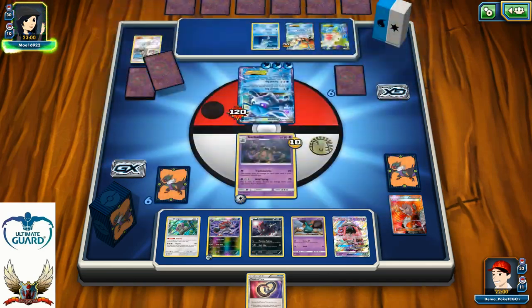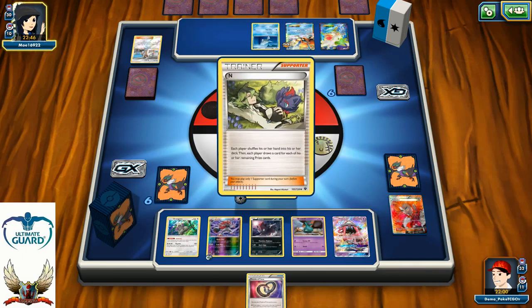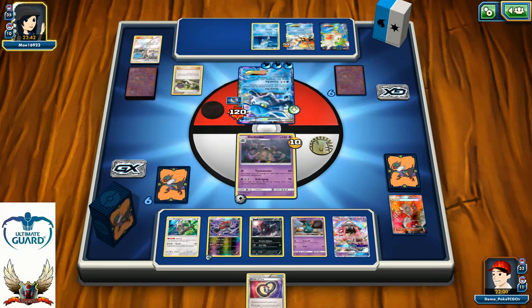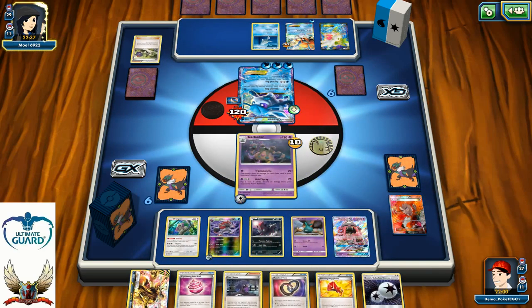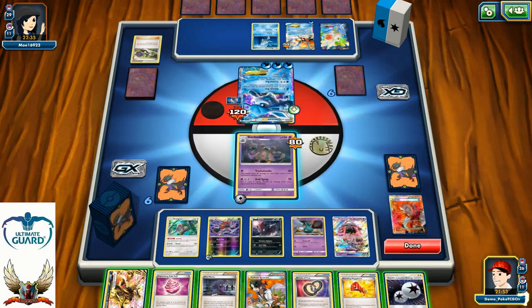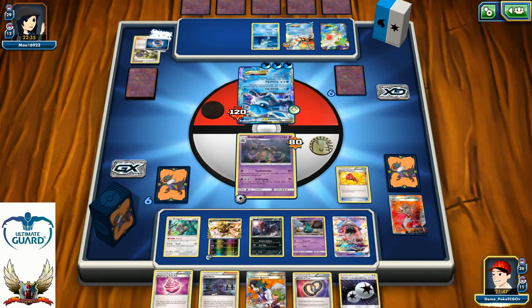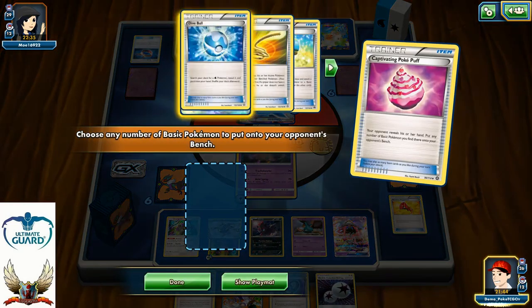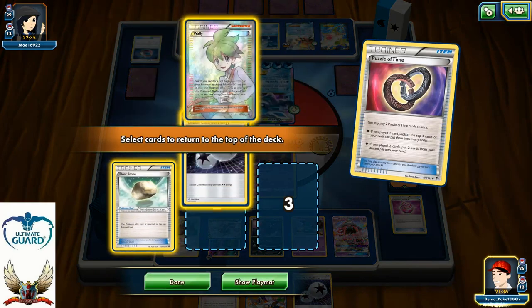Okay, definitely time for the Pokepuff. He had one Manaphy available — look at this. Puzzle of Time. There we go with the Float Stone — that's a pretty cool play. Double Colorless Energy. Oranguru Instruct. So what I can do here is grab the Float Stone, put it on my Garbodor, retreat back to my Tapulele, play one Hex Maniac — I don't see a reason why I wouldn't do that.